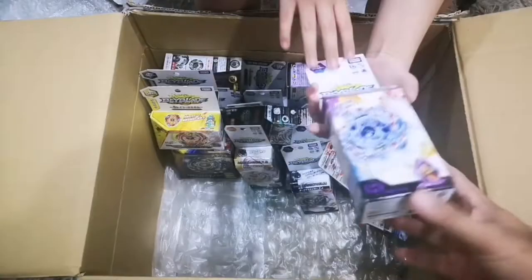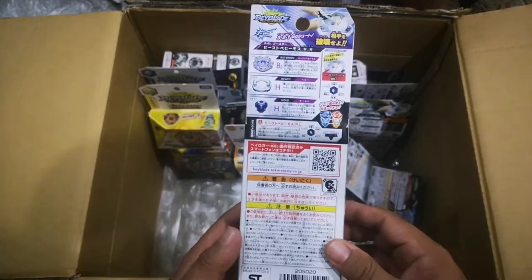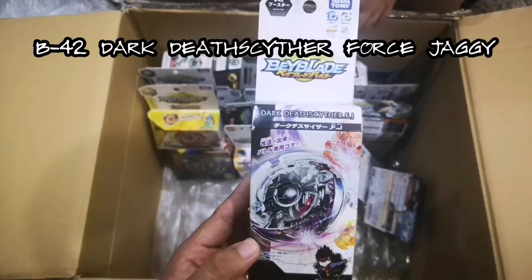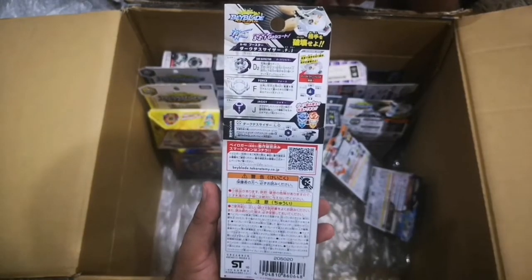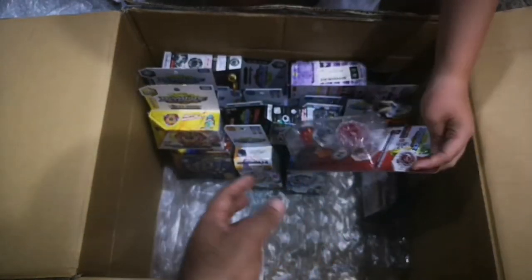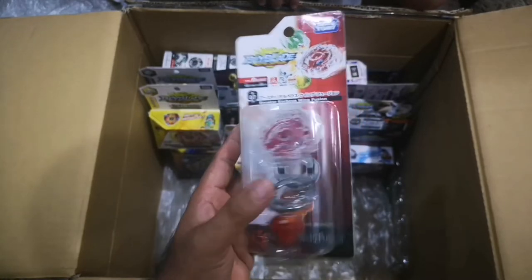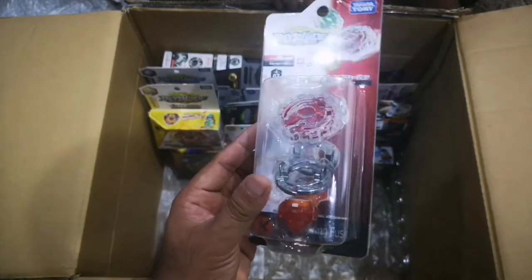We have dual layers — BCB emote, B63, with heavy and hold for parts. Next is dark dead sider — it's cool — sealed, with force and jaggy parts. Then another single layer: booster Kerbius wing fusion — a recolor, it's a red Kerbius, B07. Parts are wing and fusion, with an orange fusion driver.